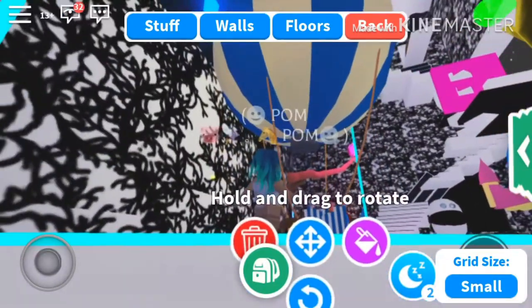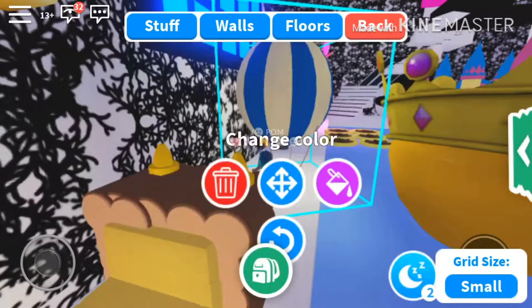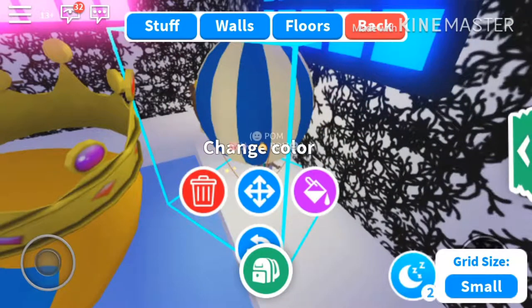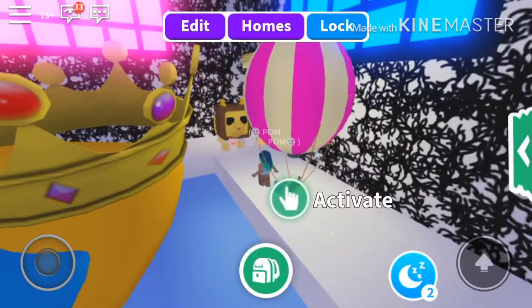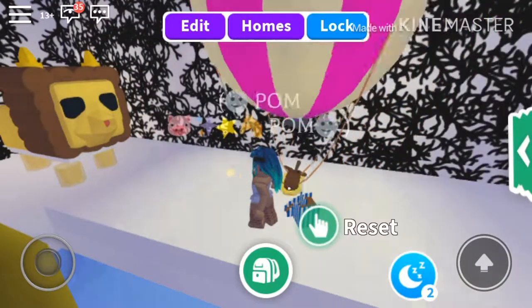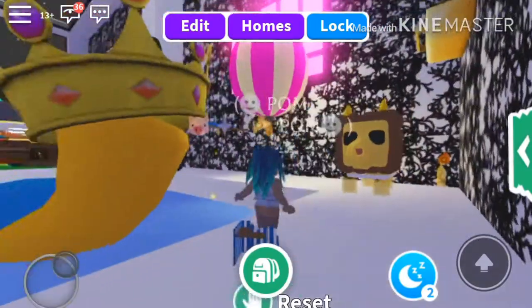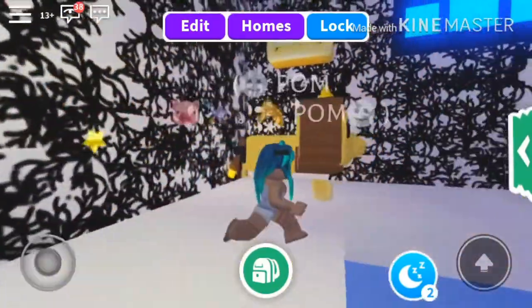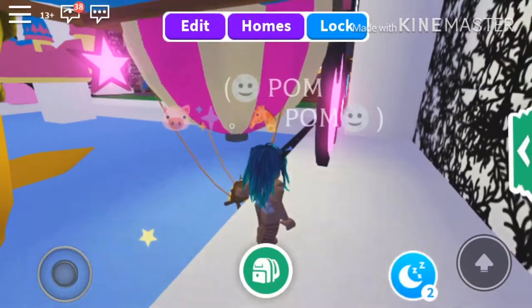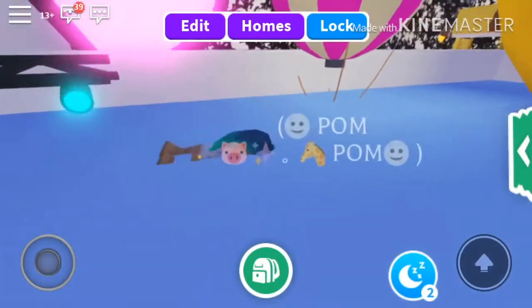It looks like you can change the color, so I probably need to do pink to go with my new tree. Why is it not changing pink? Maybe if I wiggle my nose — there we go! And then it says to push the button to activate. There it goes.